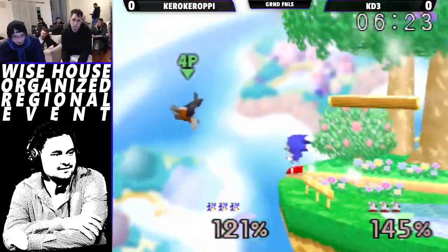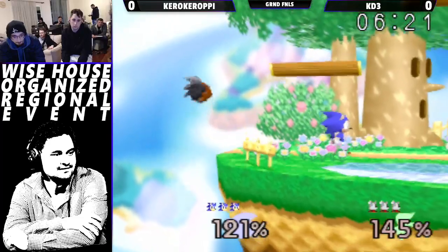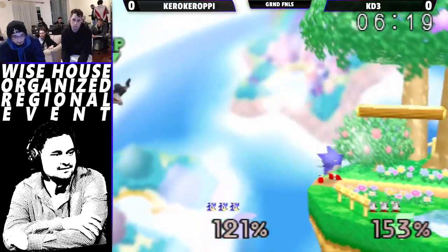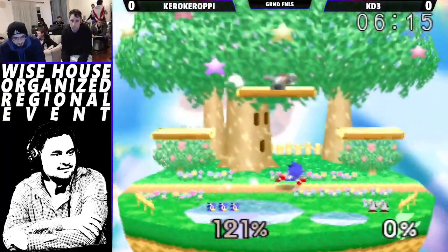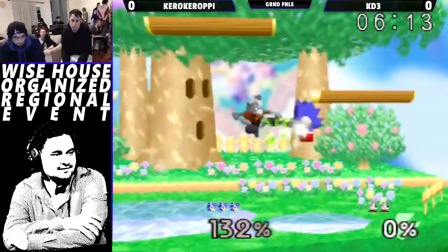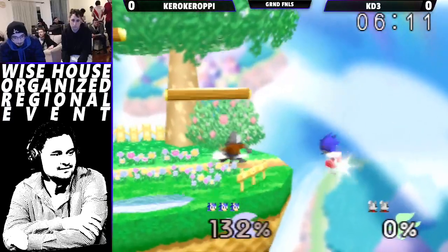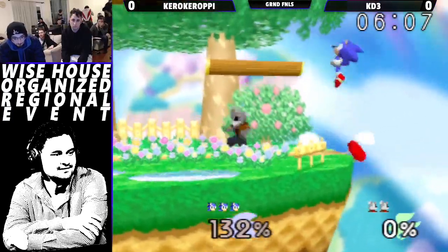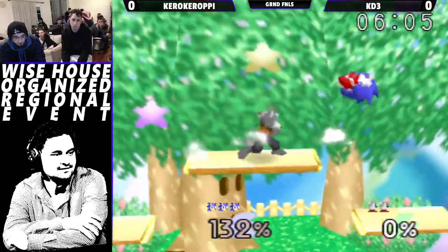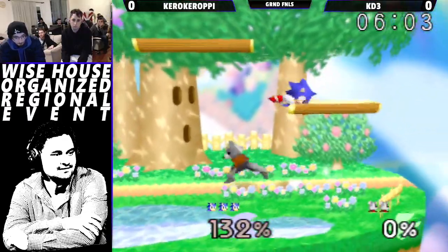Although it might be one of those weird moves where you can DI out of the first hit, if you're already DIing crazy enough because of that down air — so then they DI out of that first hit. KD3 did not want to miss that edge guard.